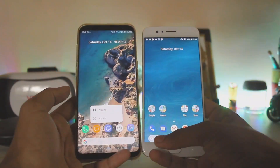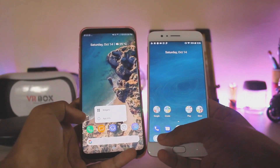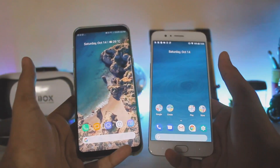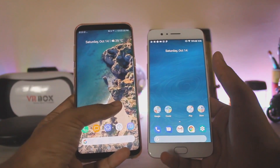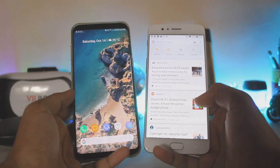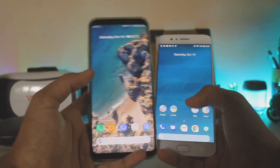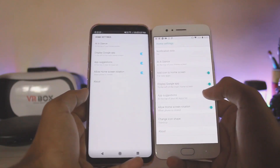On Oreo the Google icon is a bit different — it's just white, whereas on stock it's colorful, which is a bit weird. Also, if you have a Samsung device you can't actually get the Google Now integration like on a stock Android device. If you have a Moto device or OnePlus you can easily get this integration, but I would just turn it off.